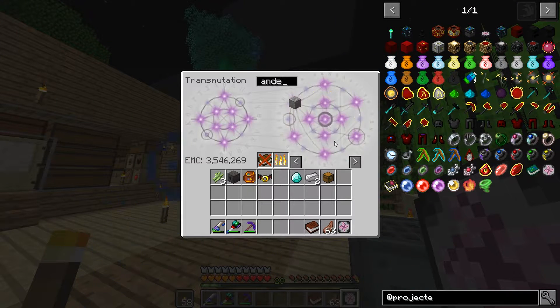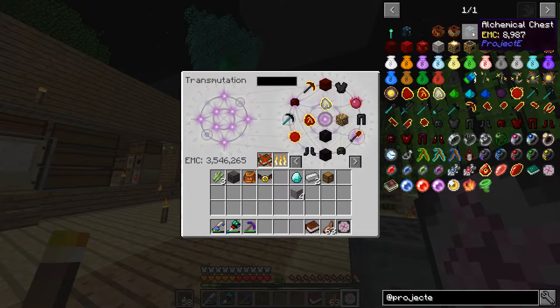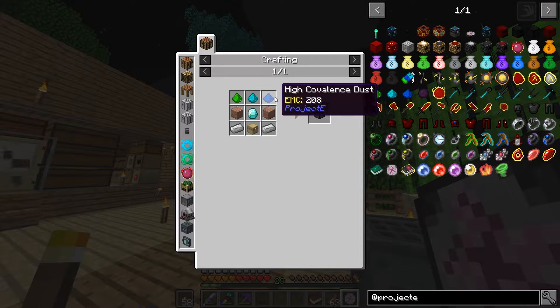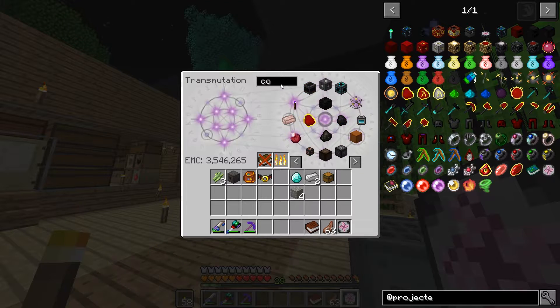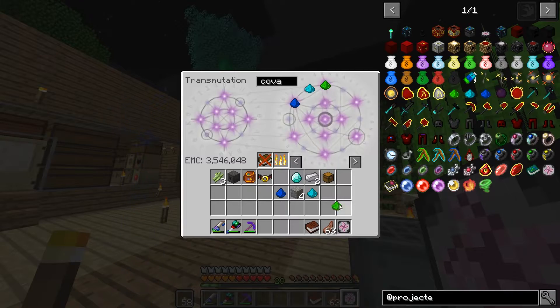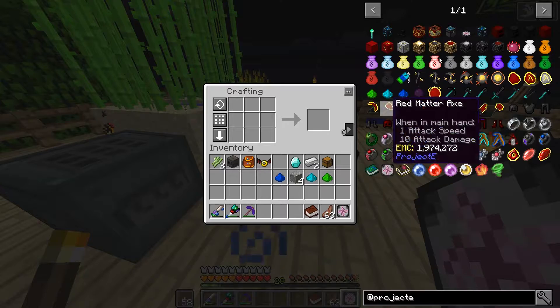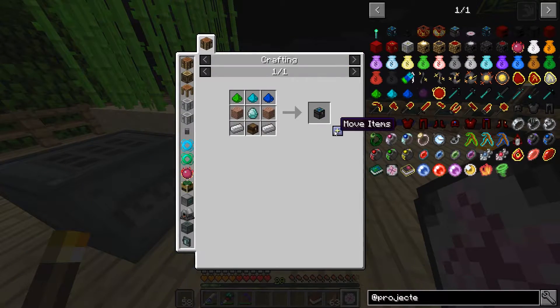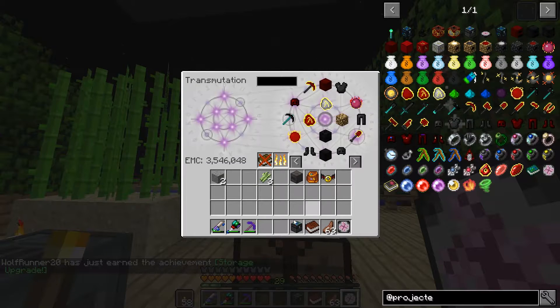And a site - two, three, four - and stuff's cheap. There's one more thing - oh, that covalence dust, that's right. Covalence: one, two, three. Okay, that's what I wanted - the alchemical chest. Storage upgrade, we're gonna burn that. Alchemical chest done.